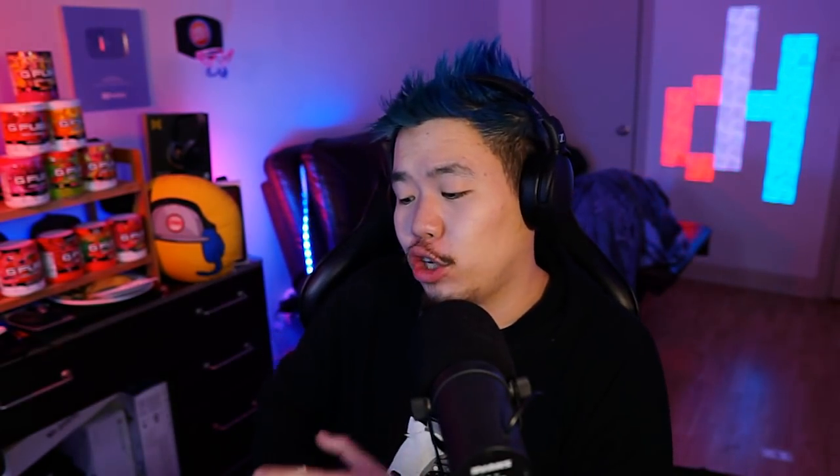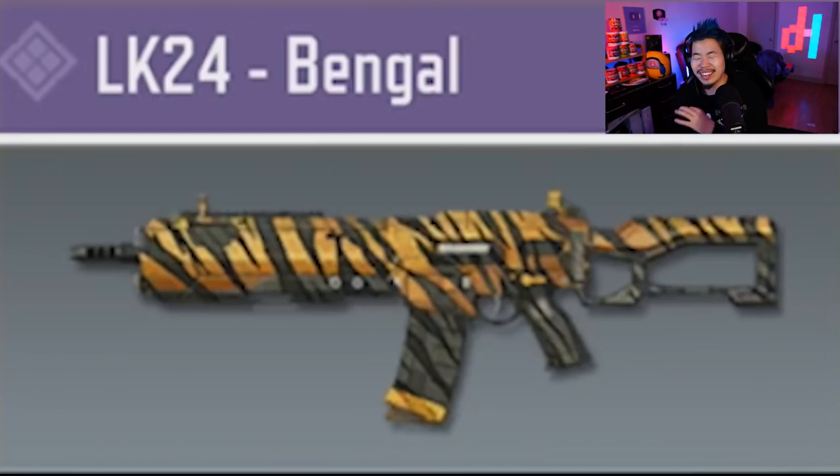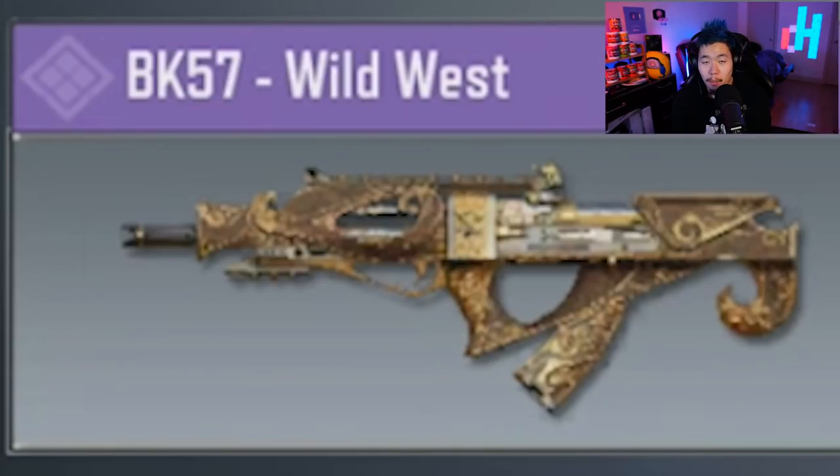Before we get to number one, a few honorable mentions of guns that just missed the top five. The chopper got a small nerf affecting recoil control, making it harder to laser from long range — though close range it still beams. The LK is a good overall gun but still loses to these three-tap guns. Also the BK57 — Path prefers it over the Peacekeeper, but I love the Peacekeeper.